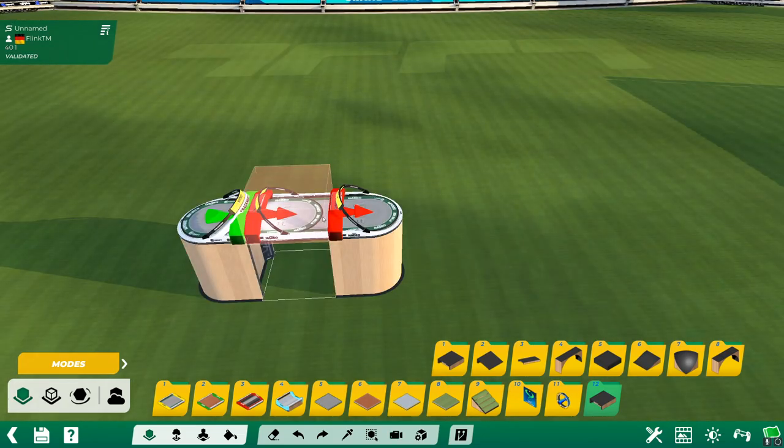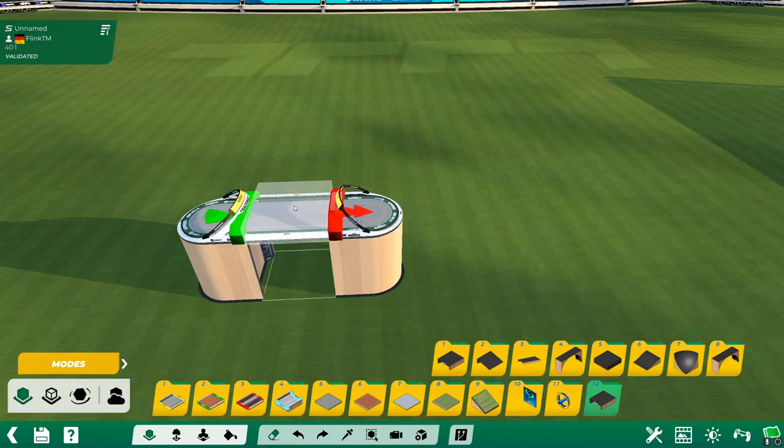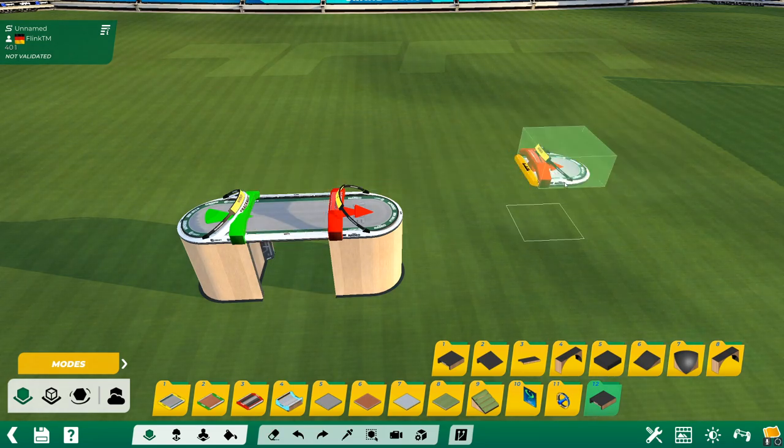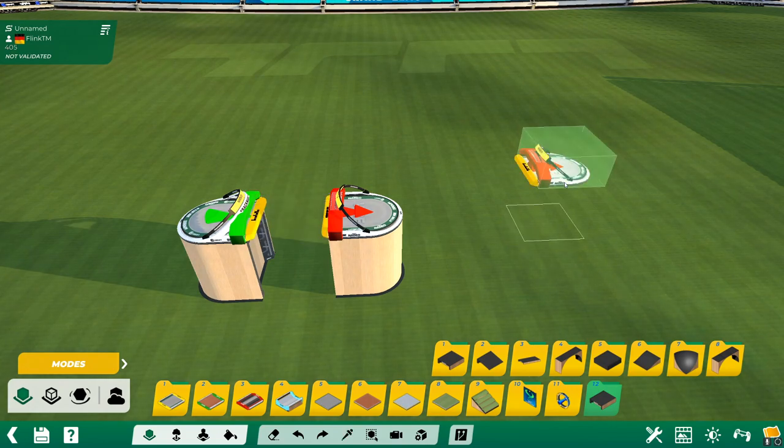If you hold the X key and select a block you can delete it. With CTRL+Z you can go one step back and with CTRL+Y you can go one step forward.